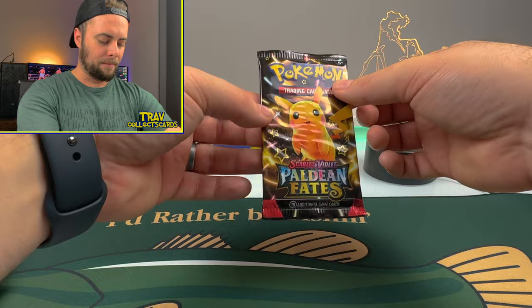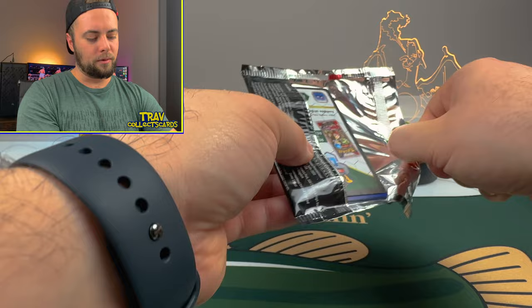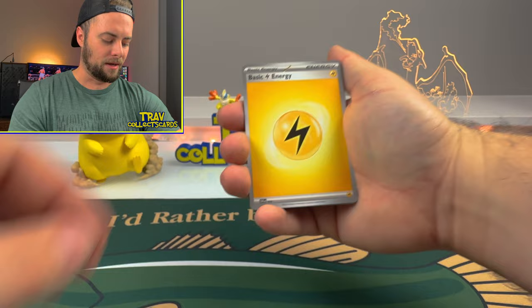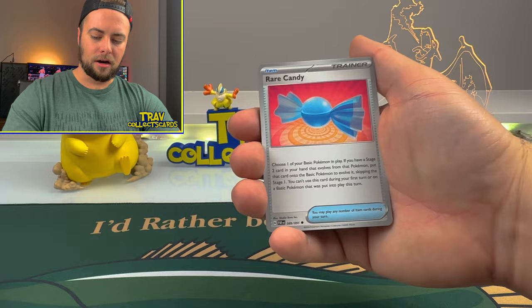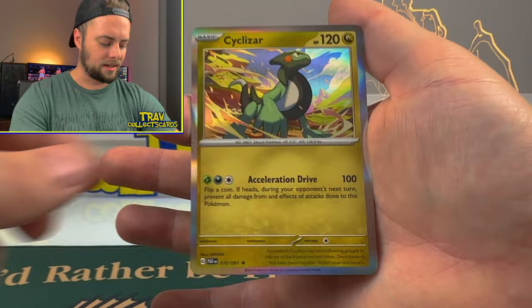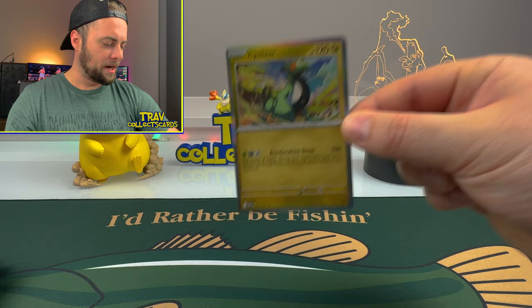There is the next Paldean Fates package. We'll rip this open and see what we can get. I can't believe how awesome these tins have been - absolutely full of hits. We got Lightning Energy, Nimona, Charmander, Rare Candy, Tandemouse, Iono, Kilowattrel, Artisan, Paldean Student Reverse, Cottonee Reverse, and our third or fourth Cyclazar of the day. We will take the Bicycle Lizard one more time as a holographic.